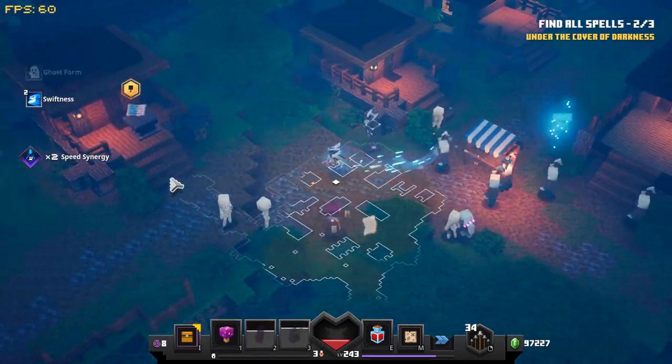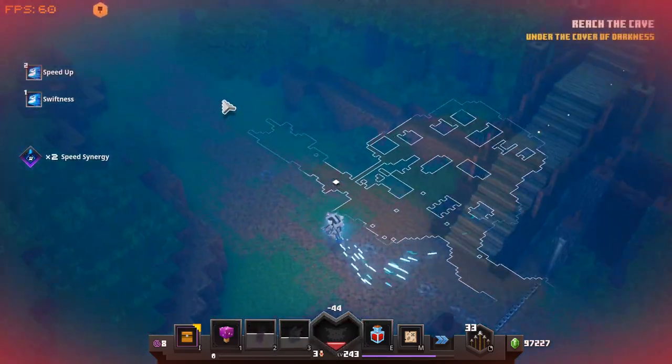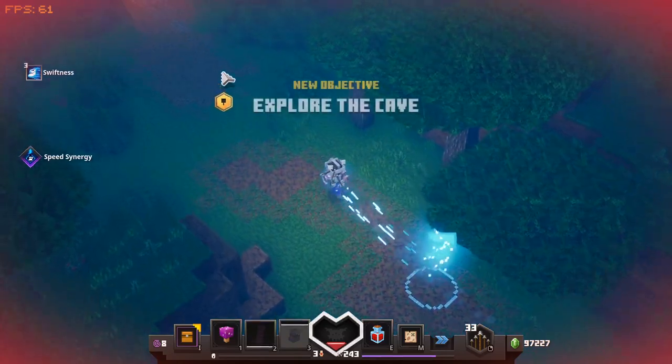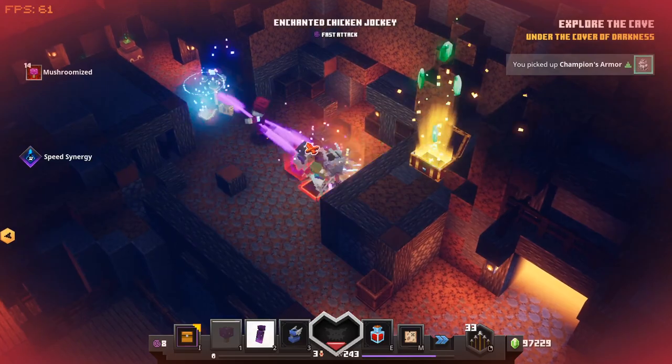Grab your spells and keep running on by. If you get caught in a pickle, it's fine — you have potion barrier. That's one of the minimum requirements for running this. Just speed on down here nice and quick, then go in here and walk on top of this crate to grab your armor.